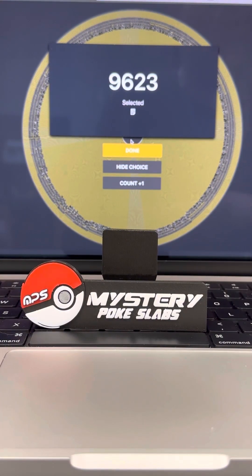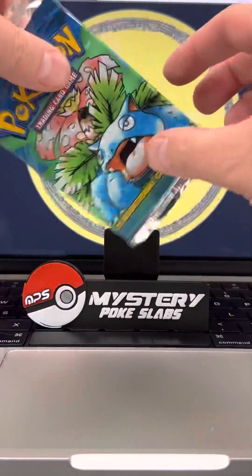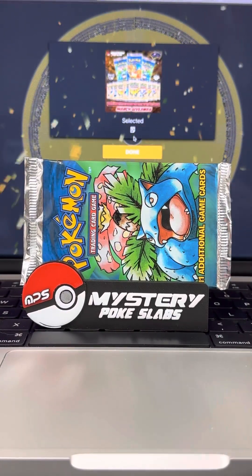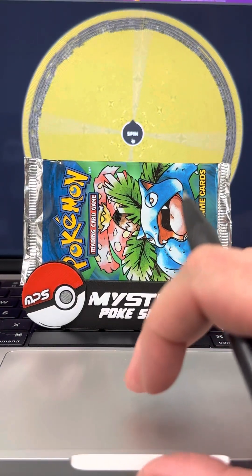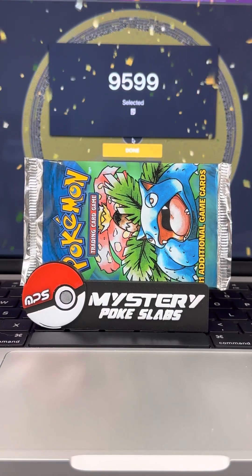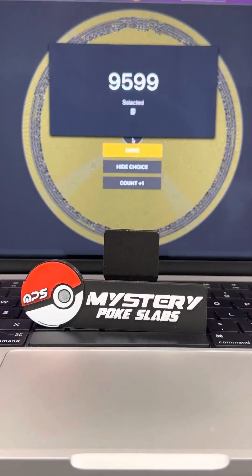Let's move on to our three base set packs. The first one up is the Venusaur — this is pack number 11. That is true nostalgia right there — the Venusaur booster pack. We had to rerun this one, but it is headed home to order number 9599. Congratulations — a base set Venusaur art booster pack, minty fresh. Awesome pickup.